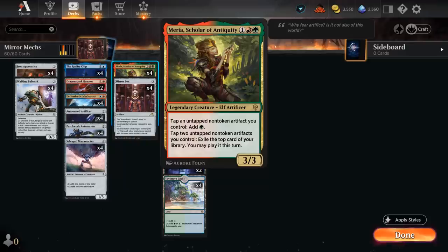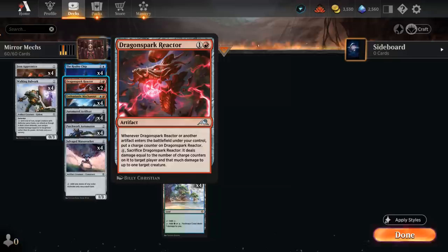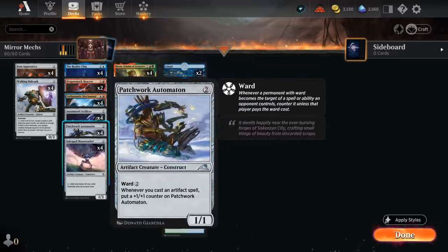The Mirror Box can also tap for mana using Miria, or help us find more cards. We also have two copies of Dragonspark Reactor as an additional win condition that slowly picks up counters, and eventually we can sacrifice it to deal that much damage to a creature and a player — so even if the opponent wipes the board after we've put a bunch of permanents in play, we might still have a Reactor with a bunch of counters to close out the game. Patchwork Automaton is another artifact that benefits from us casting lots of artifacts, getting a +1 counter each time, and has ward 2, so it's not easy for the opponent to kill with spot removal.